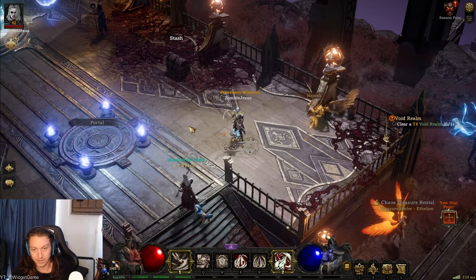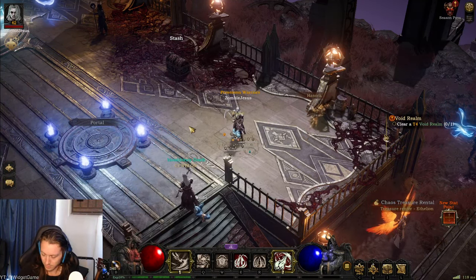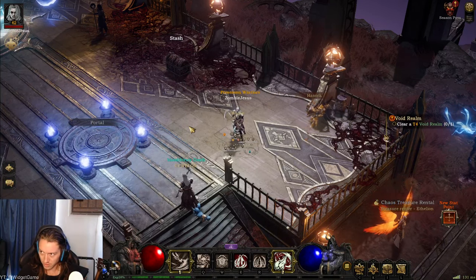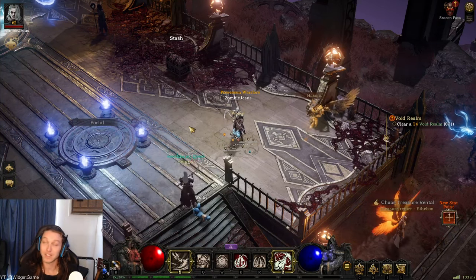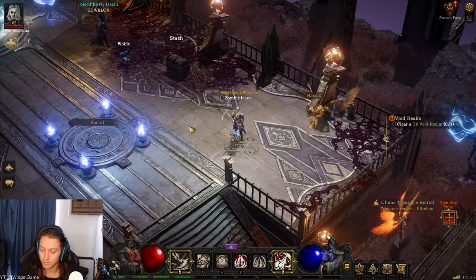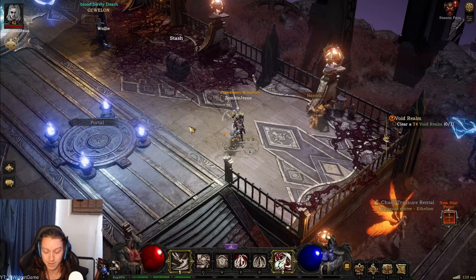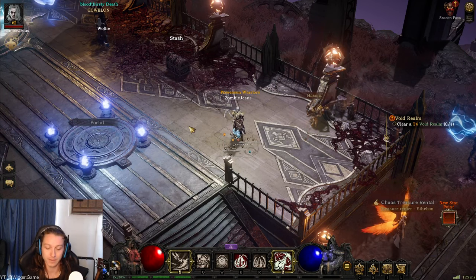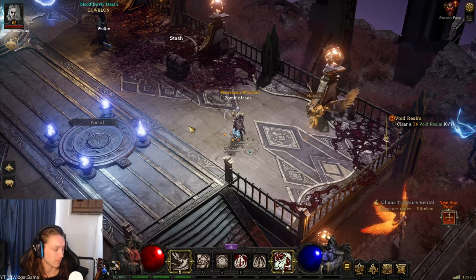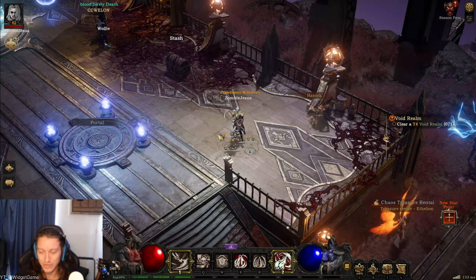Okay here is the code: V for Victor, D for doggy, capital S for Sierra, lowercase r for Roger, another capital S for Sierra, D for doggy, and capital P for — you know the one. So the code is VDSrSDP.